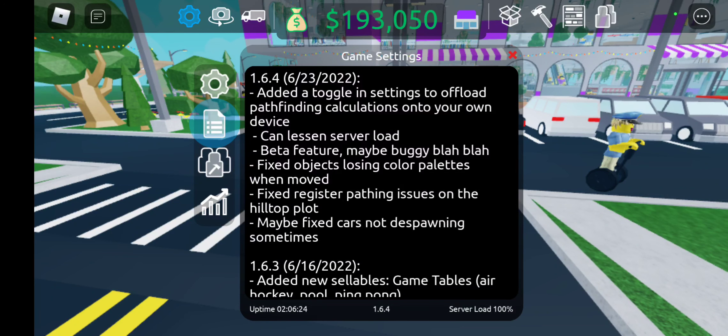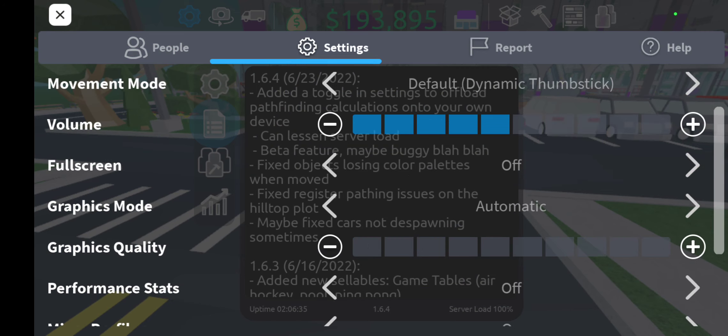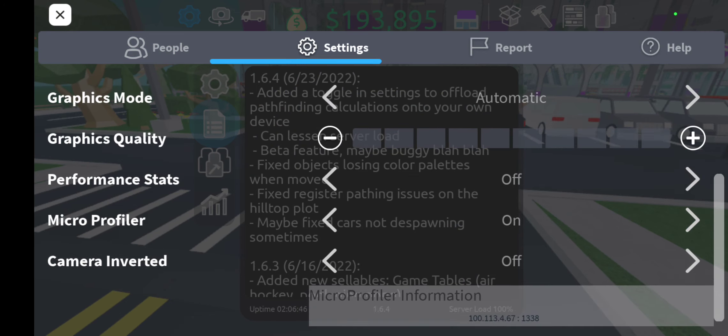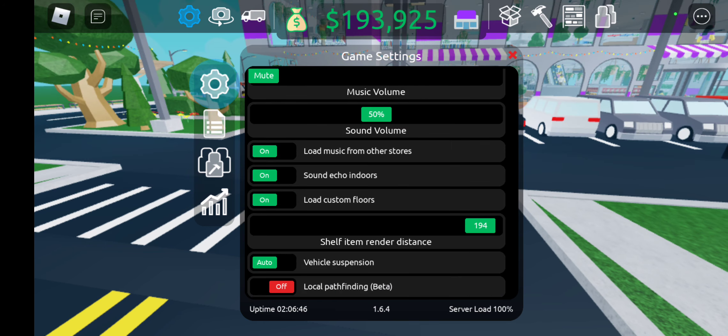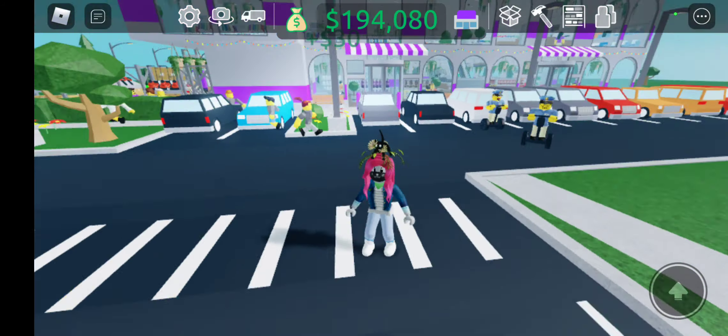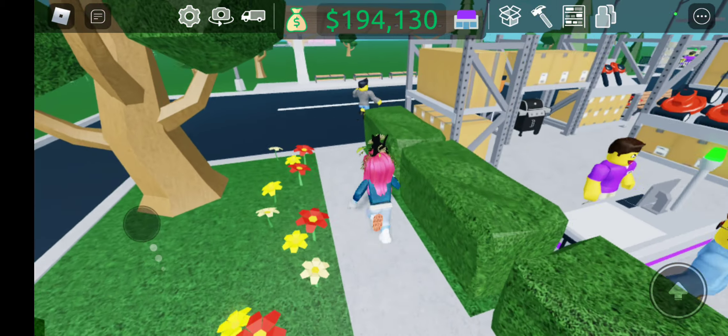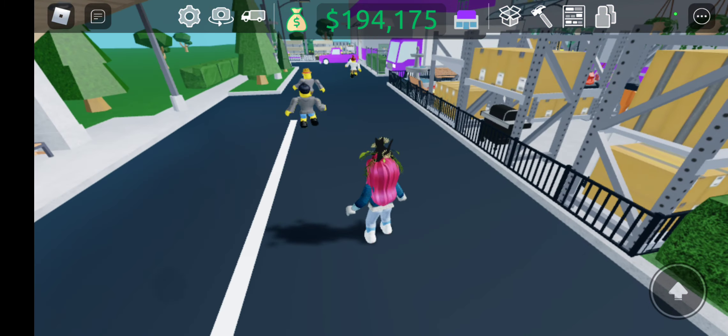Let's go ahead and look at this toggle. Let's see which settings it's going to be in — camera mode, movement mode, volume, full screen, graphics... no. Let me check these other settings. Yep, right at the bottom where the red 'off' is: Local Pathfinding Beta. Let's go ahead and switch it on. Okay, so now my device is handling pathfinding.